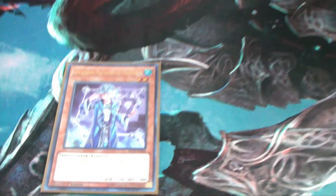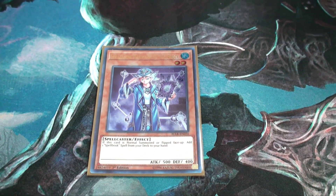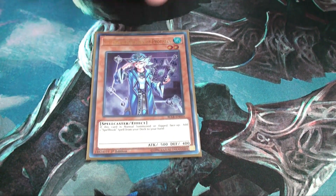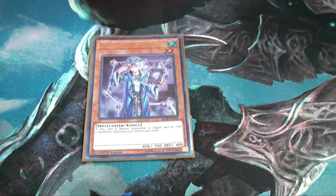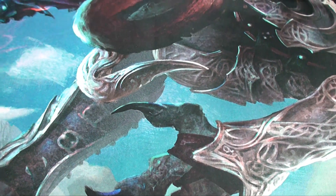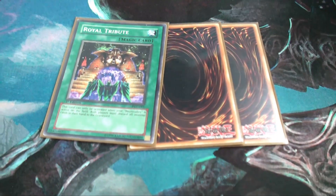One copy of Spell Book — he's really strong to get the Spell Book draw cards. That's the whole reason he's there: if I draw into him, I can get all the draw cards for the Spell Book engine.